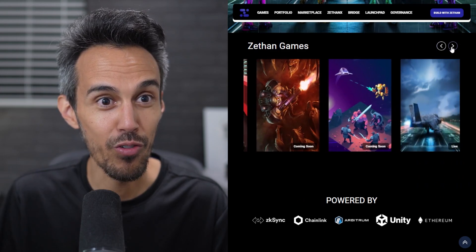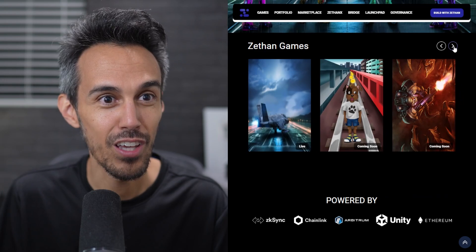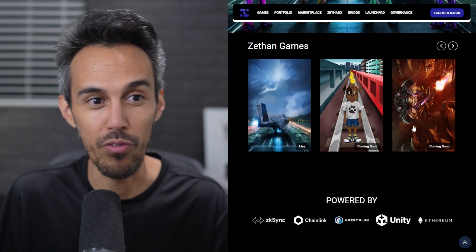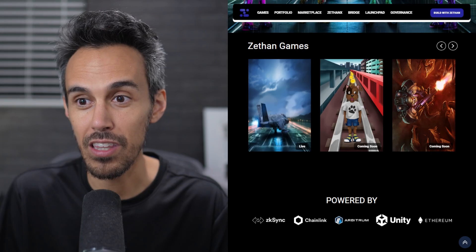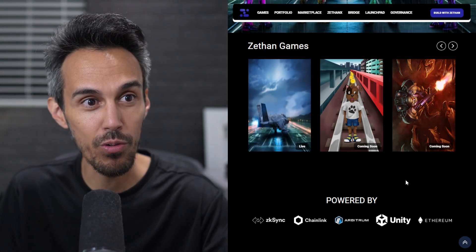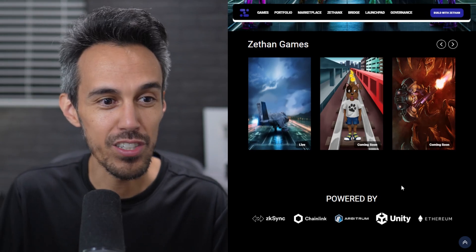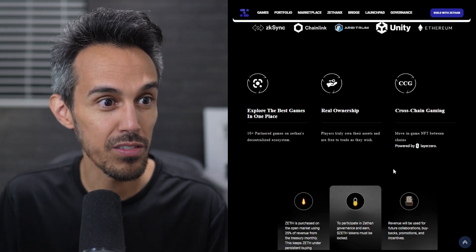Actually there are four games that they have. They have more information that says coming soon for some of them, but yeah they're working on a bunch to keep you guys engaged. I think it's really cool that they're coming out with a bunch of different things. This one kind of looks like an endless runner type game, this one looks like a top-down shooter — so definitely something for everyone. Explore the best games in one place: 10 partnered games planned.